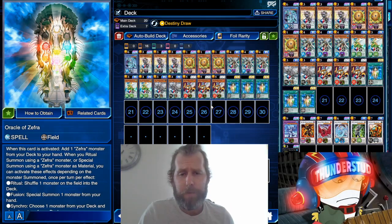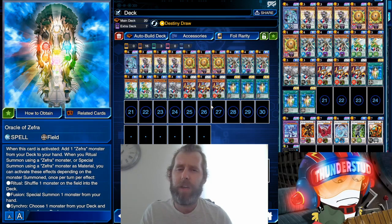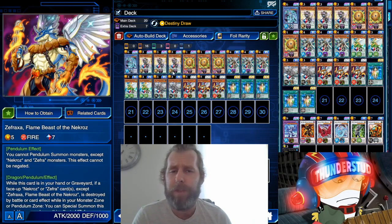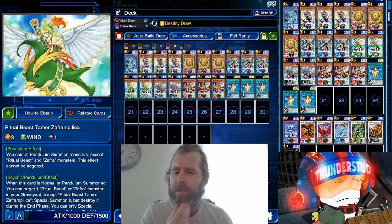Hey guys, Thunderset here. We're doing Zefra — it's kind of an archetype with some synergy in a name and it works with itself, but it tries to tack on to other archetypes. We can't really do that here, so we're just gonna make it one archetype. It's a pendulum deck. We got a bunch of Zefra monsters but they're from Necros, Yang Zing, and Ritual Beasts, so it's a little complicated.